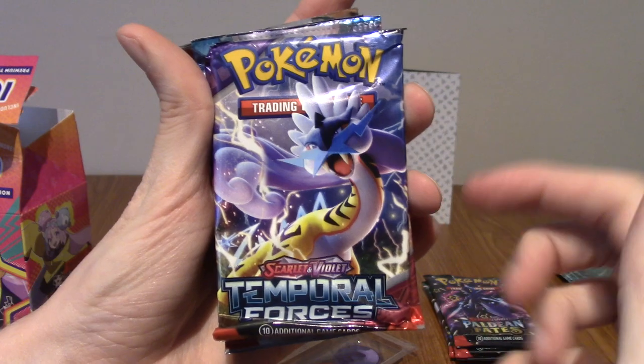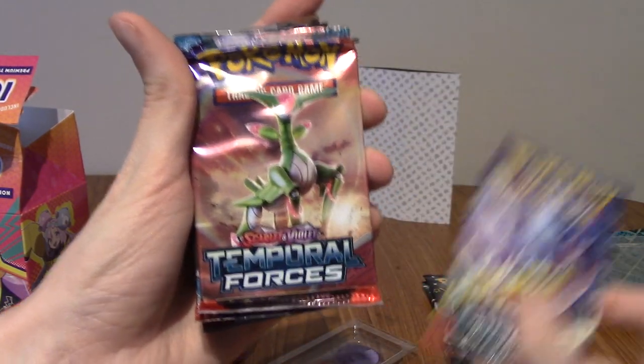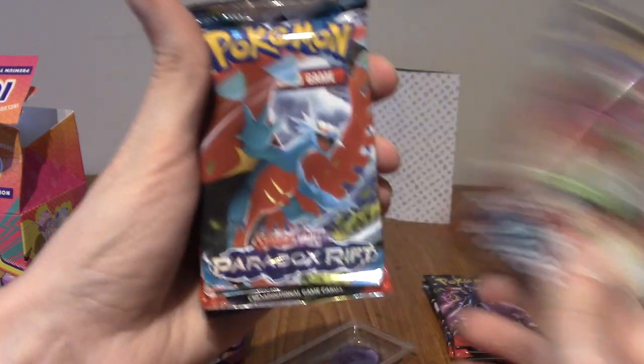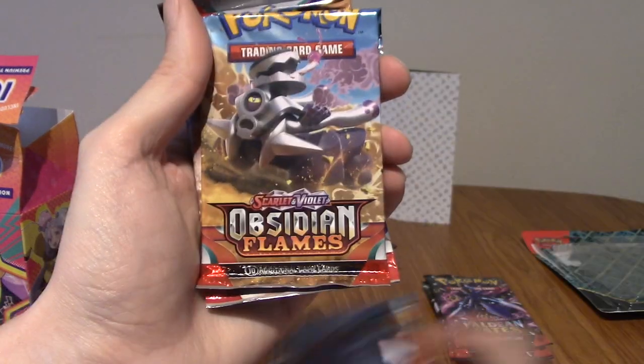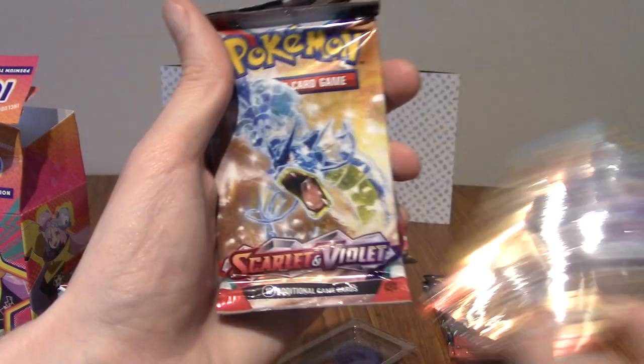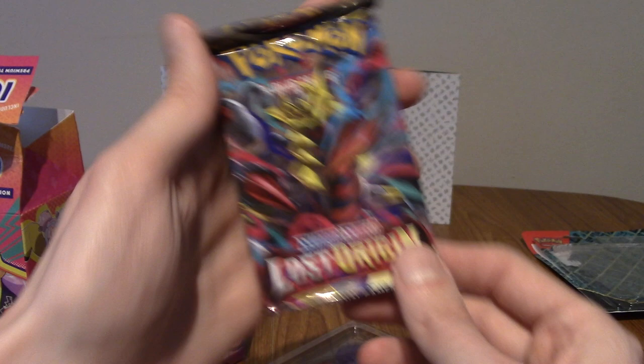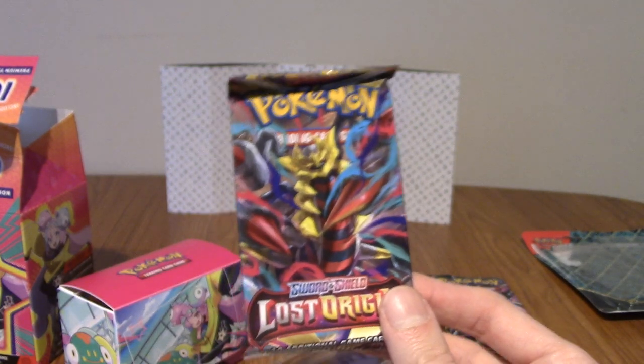And then we have some packs. We have Temporal Forces, which is another set I haven't actually opened. We've got two of those, one Paradox Rift, one Obsidian Flames, one Scarlet and Violet Base, and one Lost Origin — that's an old one.